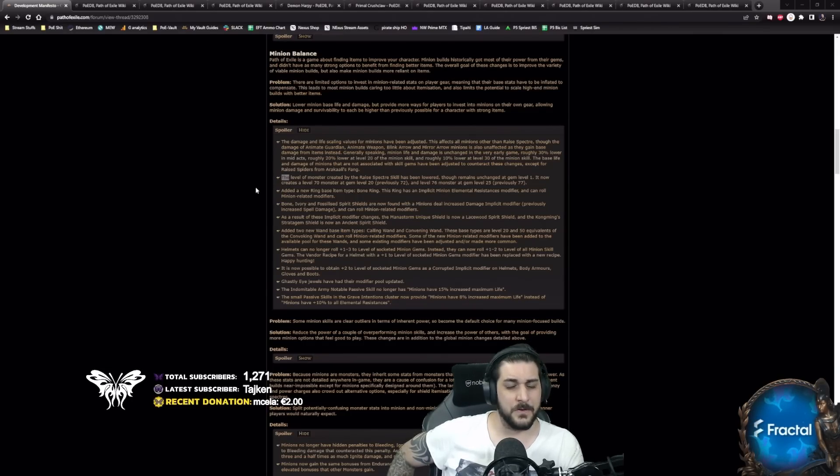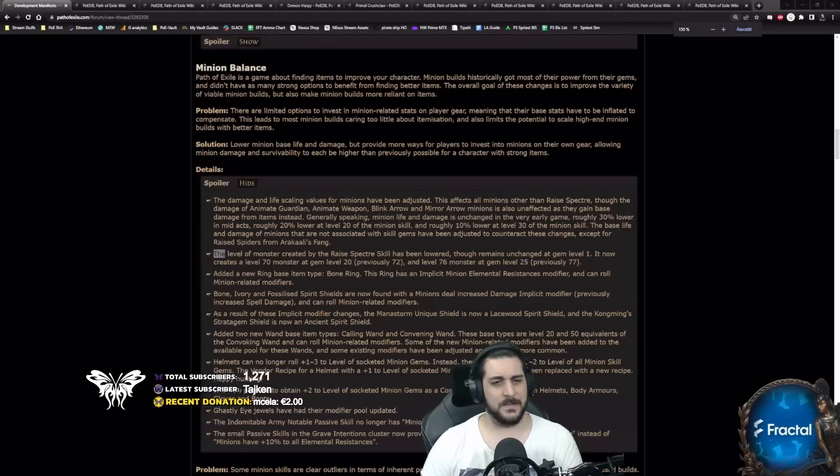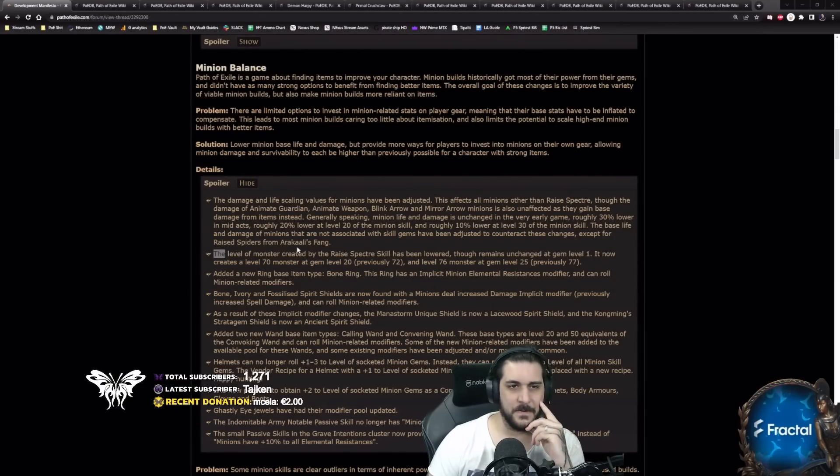Either way, the spectres in the current state of the game — which is the end of 3.18 leading into 3.19 — look as follows. The manifesto says they're yet again nerfing the lower base life and damage of minions in general, but most importantly the level of monsters created by the raise spectre skill has been lowered again.